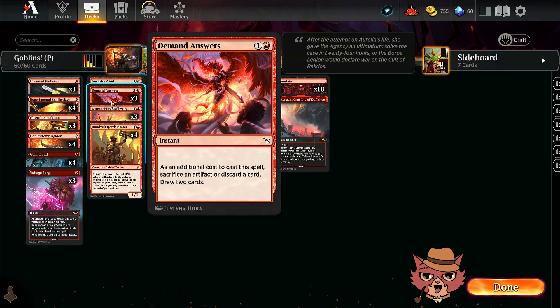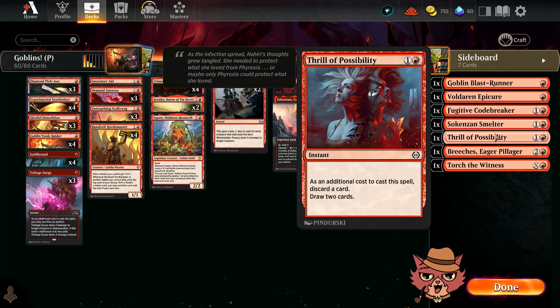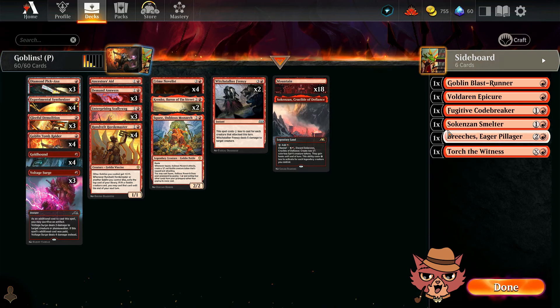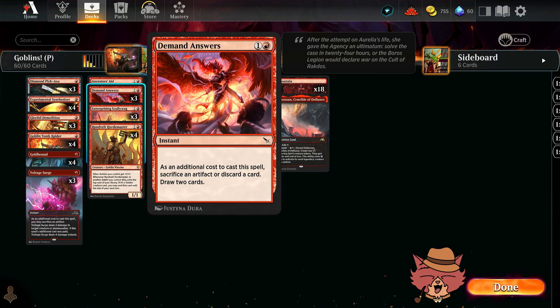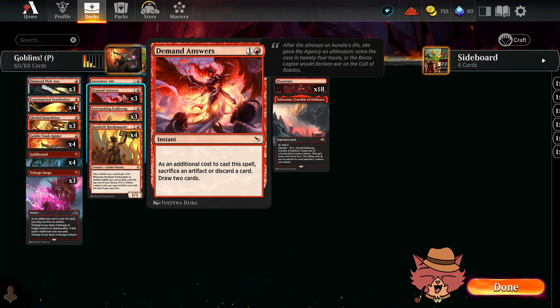Demand Answers is kind of like Thrill of Possibility except now you can also sacrifice artifacts with it, and it's instant speed as well. If you have a treasure in a mono-red build like this, it's effectively three mana draw two — not bad. And if you're sacrificing that artifact and popping off with Crime Novelist, it just sounds really, really good.